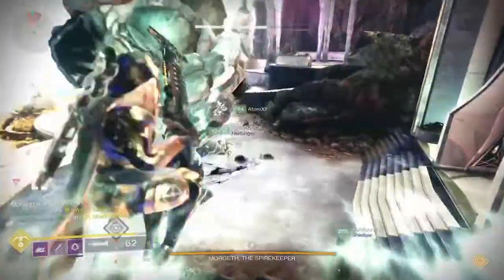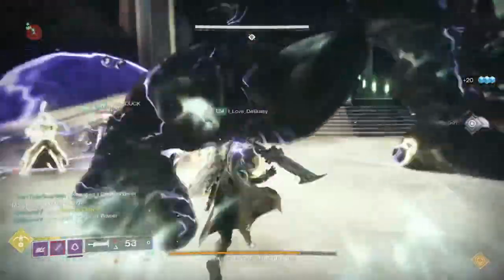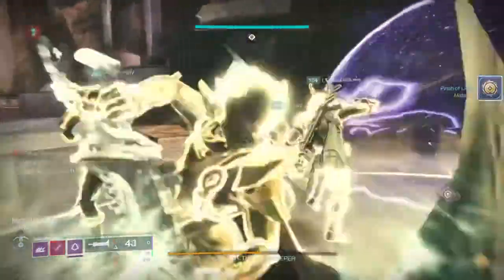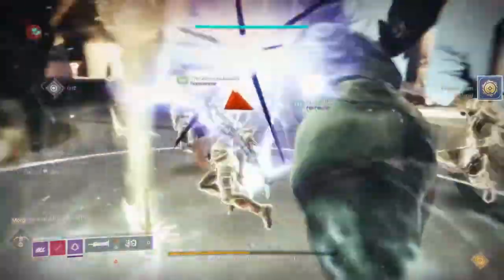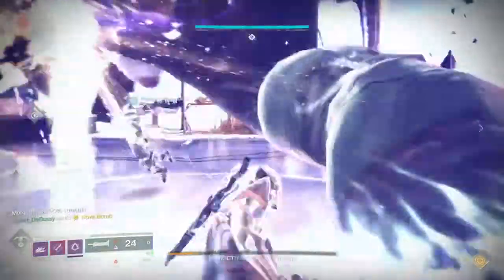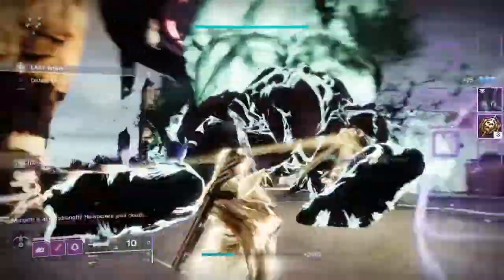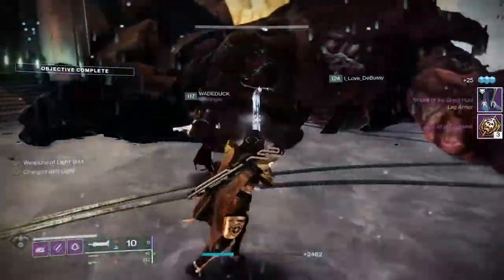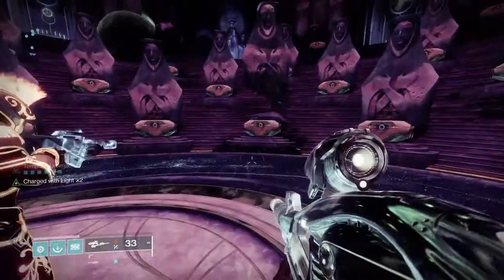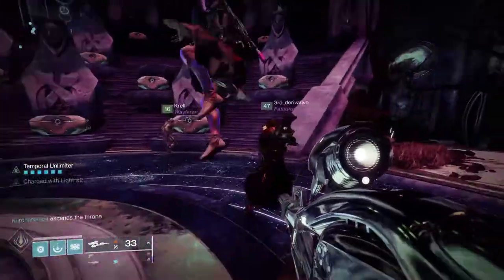This is a fairly confusing encounter for new players because there's a lot of moving parts and it requires everyone to play a role. Sometimes people die in their role and others have to compensate and pick up a role they hadn't planned on. You need some strong players to finish this encounter. From a DPS perspective, as long as you're on point and do everything quickly, you have plenty of time — he's not the most difficult boss from a DPS standpoint. Once you're complete with this, you'll head to the vault. If you like these videos, check out my other raid guide videos and feel free to like, subscribe, and share. I'll see you, Guardians of the Tower.